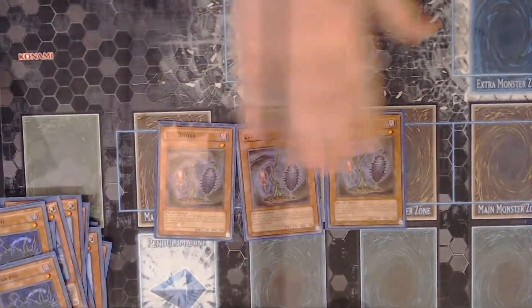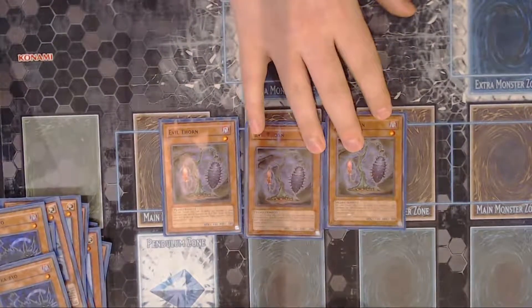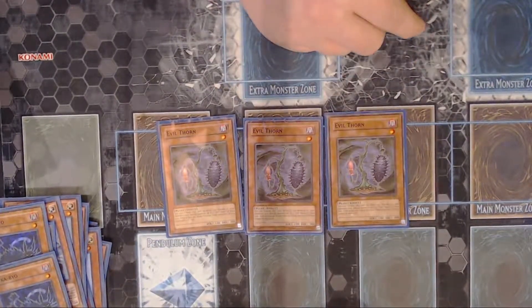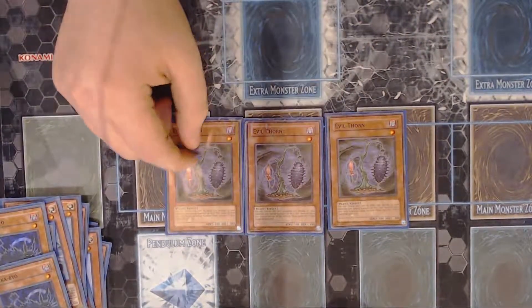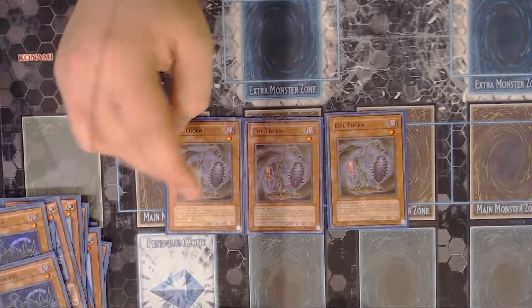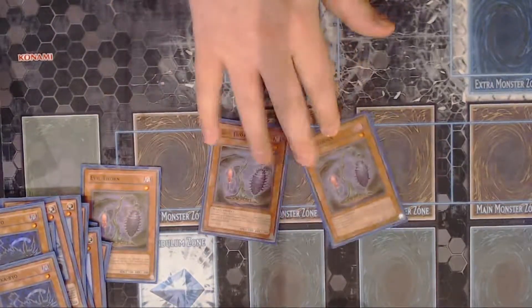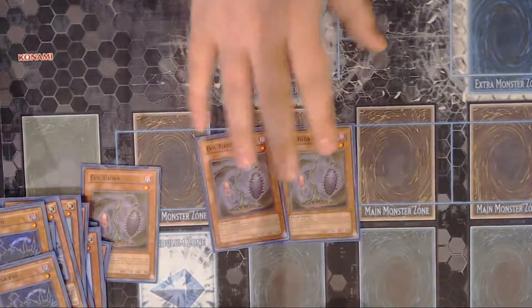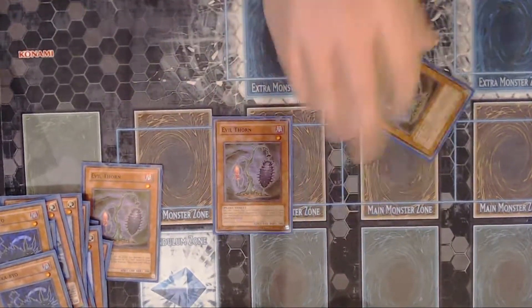Triple Evil Thorn. I don't really see a lot of level one decks playing it — I don't really know why. There aren't a whole lot of level one decks out there to be fair, but this card is an automatic rank one. As long as you haven't drawn any other copies, you just tribute it, burn your opponent for 300 damage, and then summon two more copies in attack position, and then you can go into a rank one. That's pretty much all it's there for.